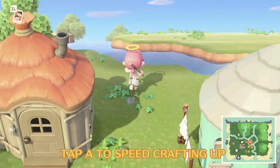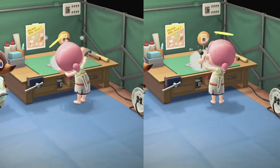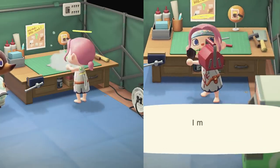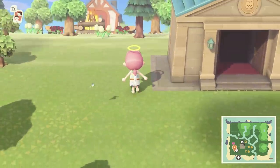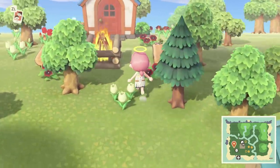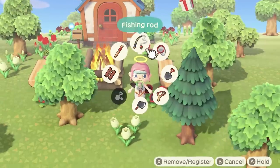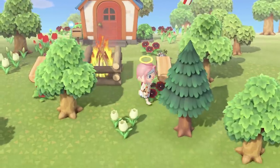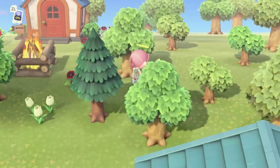If you're in a rush — and let's face it, we all are after a certain point — tap A repeatedly when you're crafting to speed up the process. It makes your villager look like they've just had all their nerve endings fried by electricity, but it'll get you that item a couple of seconds sooner, which is particularly helpful when you're building a bunch of wooden block toys to get yourself some new furniture.